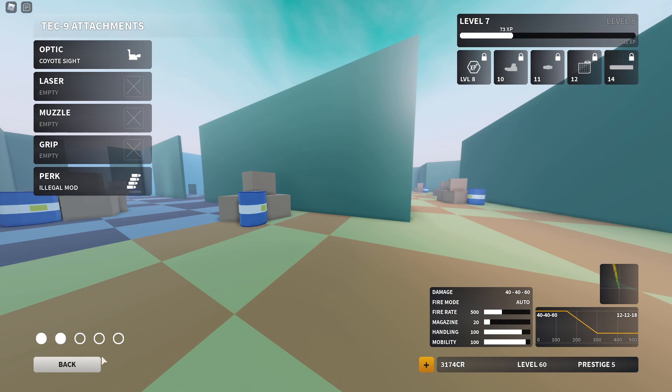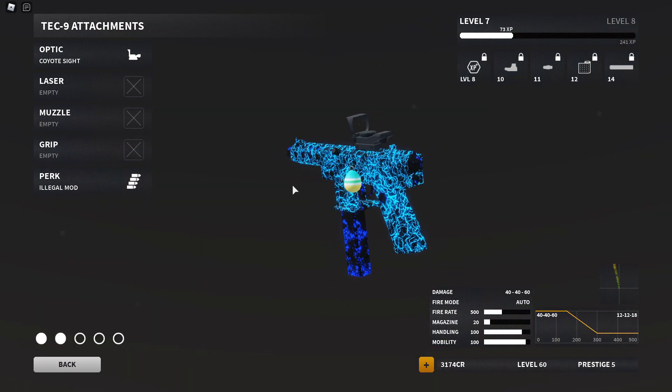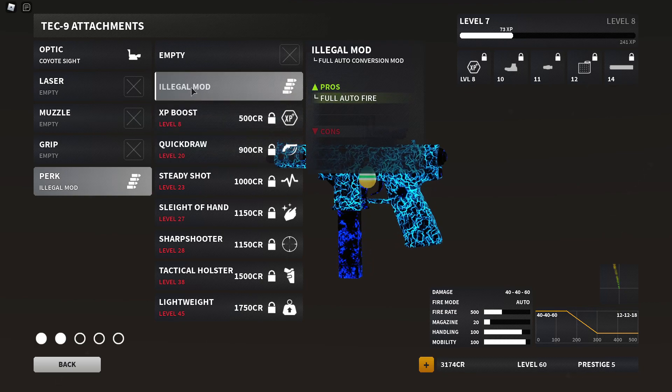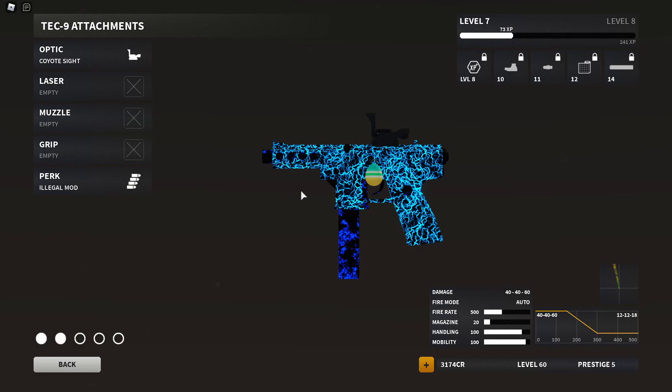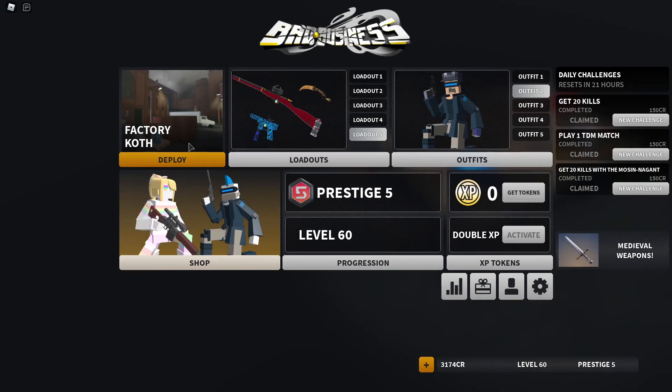This full auto Tech 9 is really good. It still has the same stats as the normal Tech 9 — even with the elite mod I thought it would be balanced and maybe lower down the damage, but no. It does 40/40/60 damage, which is a bunch. Like I said, it's a mini AK in your pocket.